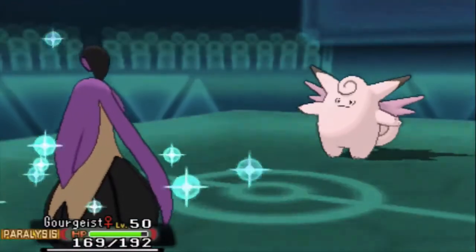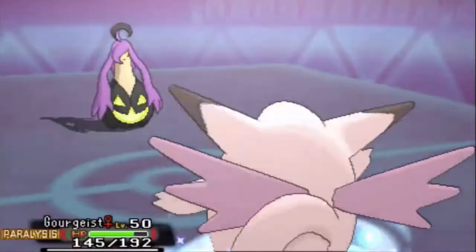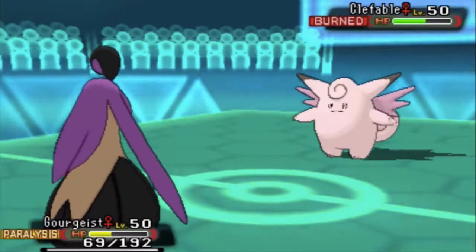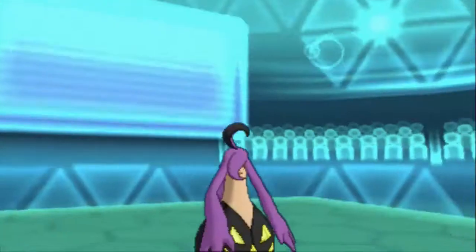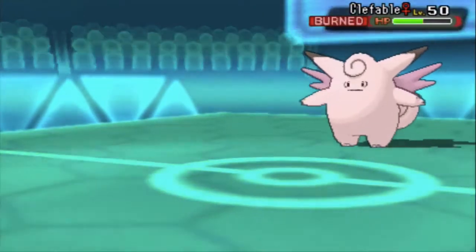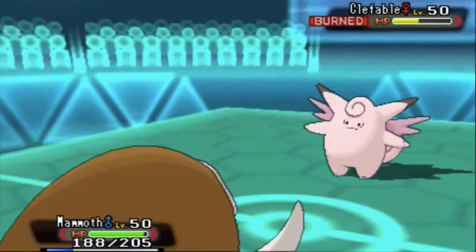He goes out into Goregeist right here. He's gonna Frisk my Leftovers as I go for Moonblast - this will be enough to 2HKO his Goregeist, so that's one mon of his defensive core down. Neither mon in his defensive core really prevents Mega Gyarados from sweeping: as long as I get one Dragon Dance up, Goregeist dies to Rocks plus Crunch, and Hippowdon goes down to a STAB Waterfall or STAB Crunch.